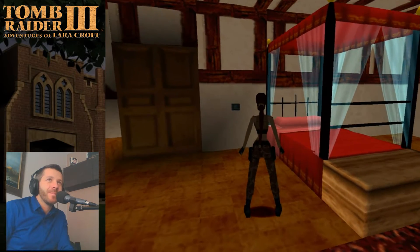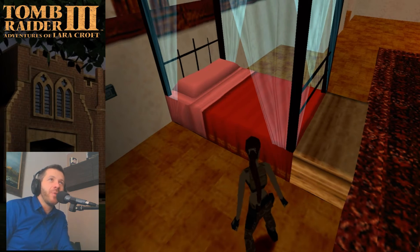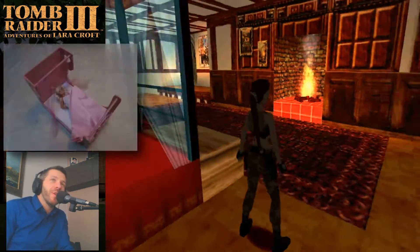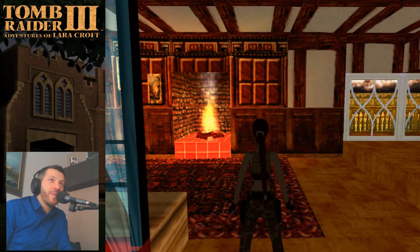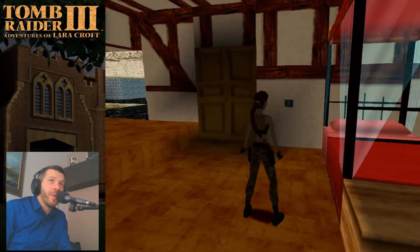Welcome to my humble abode — feel free to look around. It's a real princess bed: a four-poster with pink sheets, everything a young girl dreams of, obviously. The fireplace now has real fire — well, it looks more like it since they used a particle effect here. Quite nice. The woodwork has been revised to match the British manor atmosphere.